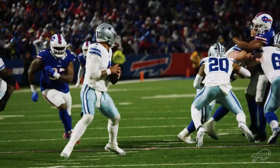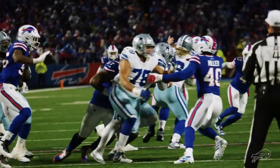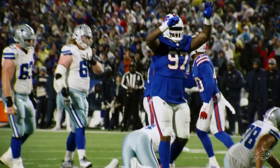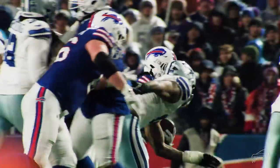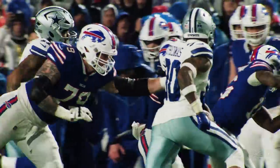Bills showing blitz on third and nine. Prescott in the shotgun, here's the snap — blitz is coming, Prescott is sacked. Jordan Phillips from his defensive end alignment. My goodness, Big Phil with the drop on Prescott. We start the fourth quarter with the Bills having it second and eight. James Cook has been awesome today — coming to the left side for another big gain and a first down for Cook, and he's into Dallas territory.